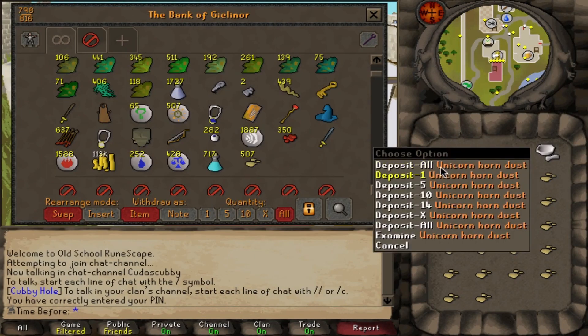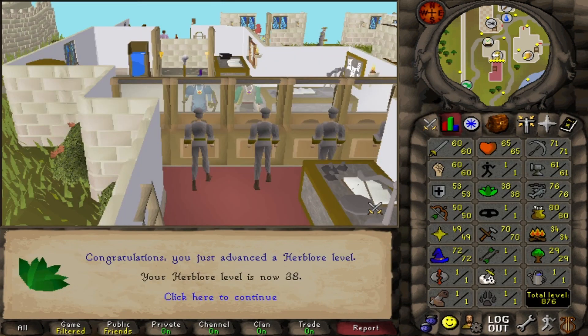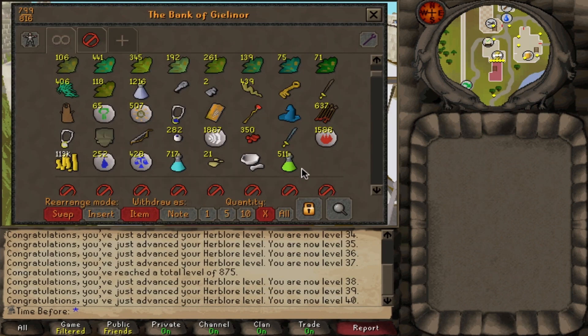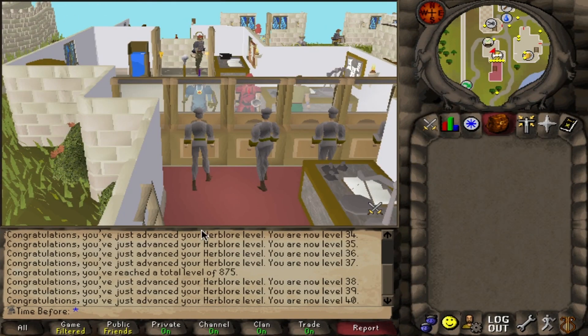All of the unicorn horns have been crushed. Now on to make some anti-poisons. Probably one of the most important herblore levels to get in any ironman's journey is prayer potions at level 38. I'll definitely be making every single ranarr I have in the bank into a prayer potion as they will be invaluable throughout the entire duration of this account. And that's the end of the maranatils — all the way up to 40 herblore just from that, which is absolutely incredible.